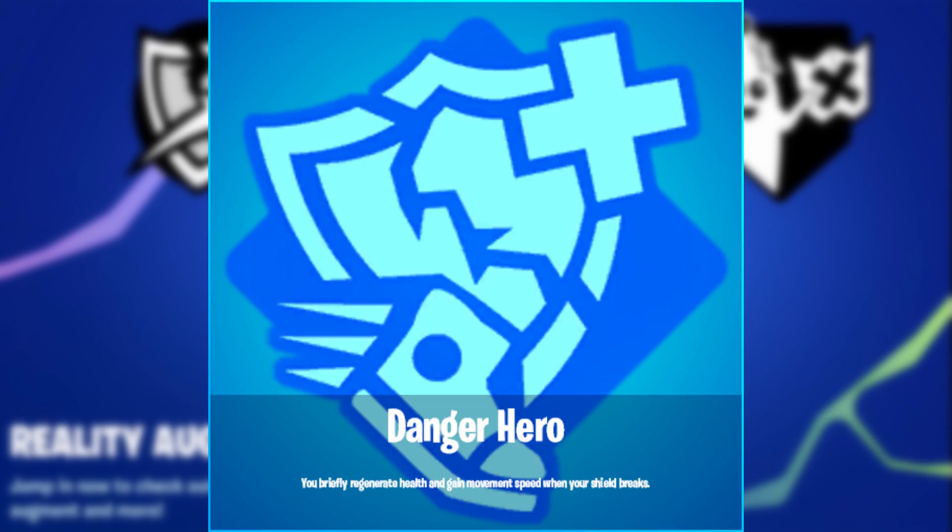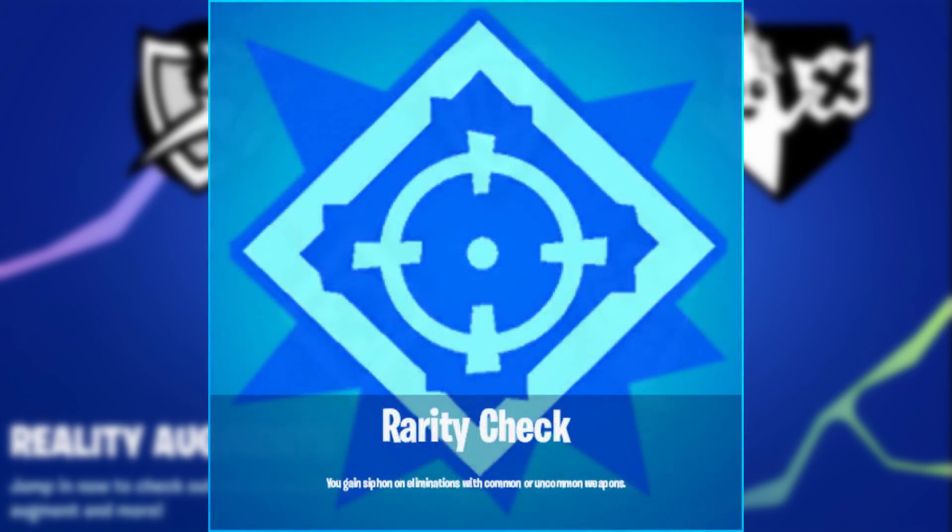The first one is called Danger Hero. This augment allows you to briefly regenerate health and gain movement speed when your shield breaks. So whenever somebody shoots at you, you can run faster and regenerate health — kind of like Bangalore from Apex Legends, where she gets a burst of speed when shot. In Fortnite, you gain that burst of speed and also regenerate health. That's Danger Hero, augment number one.